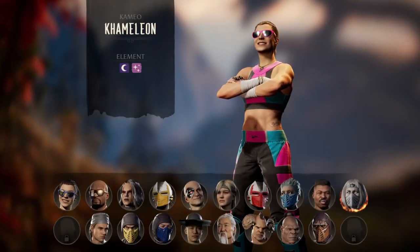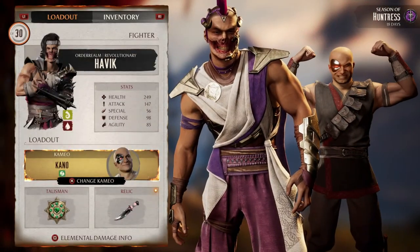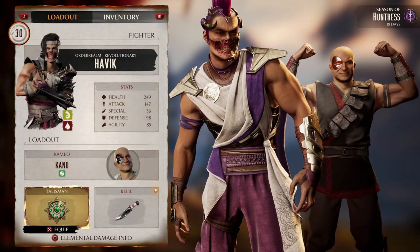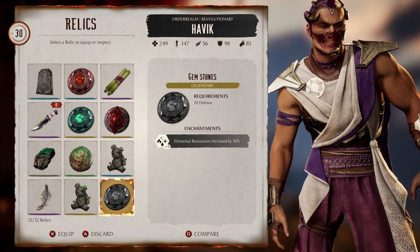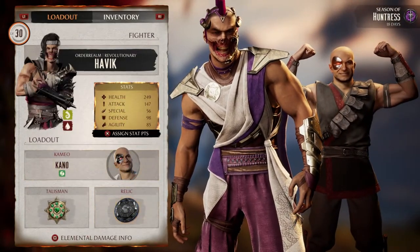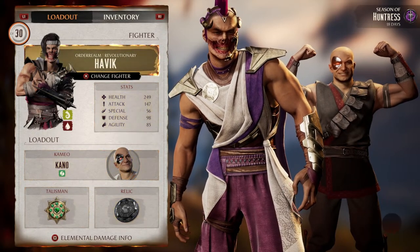I don't want Janet — we're going to change her. I can tolerate Kano. Can't really tolerate a lot of things in this game. And we're going to put on our new relic — I got a new relic. And I got my talisman, my relic. I think I'm good to go.